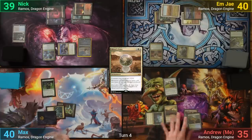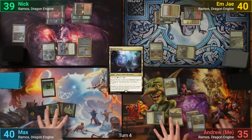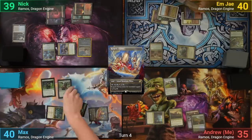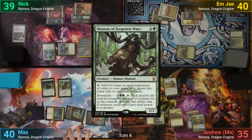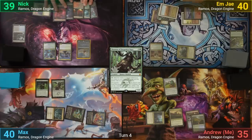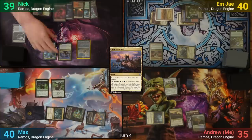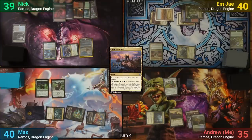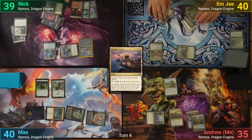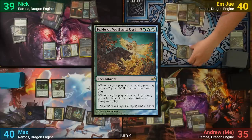I just keep playing tap lands as a Ketria Triome comes in tapped and I pass to Max. Max has a Rogren Triome, also coming in tapped, and drops a Shaman of Forgotten Ways. Nick drops a Seaside Citadel for turn, which comes in tapped, but he uses Kiora's Follower to untap it and casts an Idyllic Tutor. This gives Ramos a +1/+1 counter, and Nick goes to find Fable of Wolf and Owl, which he apparently built the deck around.